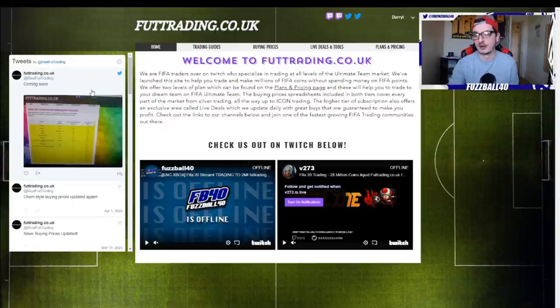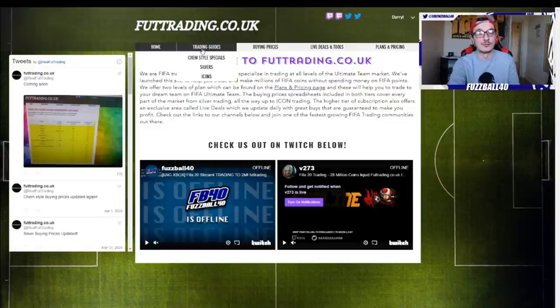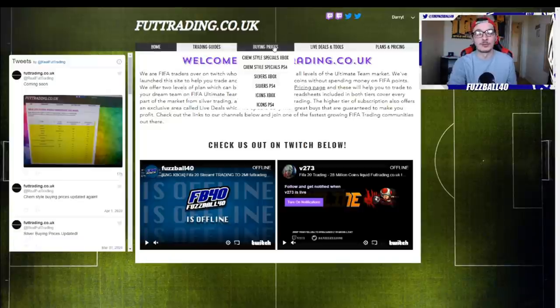There are free trading guides on here which teach how to trade with special cards, icons, and silver cards - all massively profitable methods on this game. We've also got paid areas for ten pounds a month, which gets you access to spreadsheets for special cards, icons, and silvers with maximum buy prices and minimum sell prices. You cannot lose coins - they are tried and tested in literally every market condition.